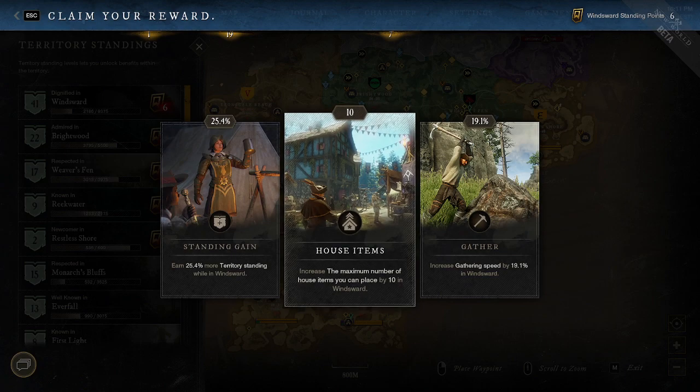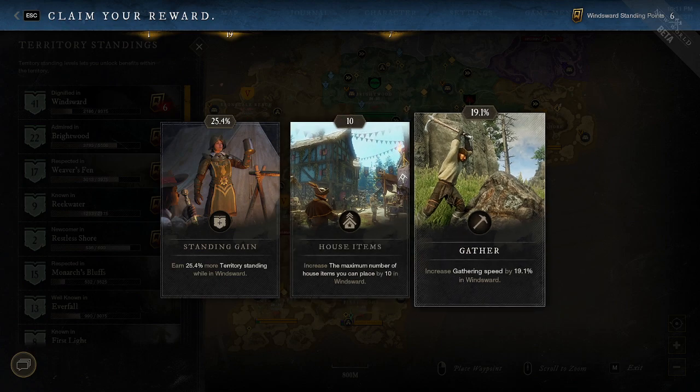Sometimes you get rare cards like house items. This is a very unique card — it allows you to get more items to populate your house with. So if you're going for that top house score and you're that type of player, this is the card you want.